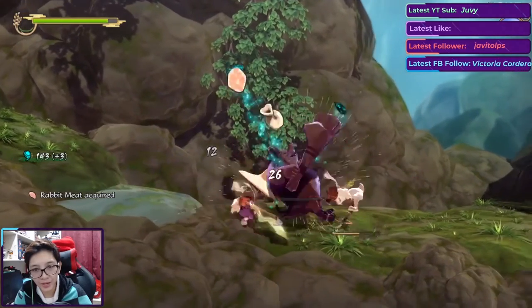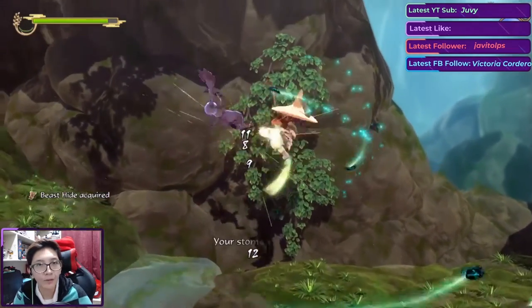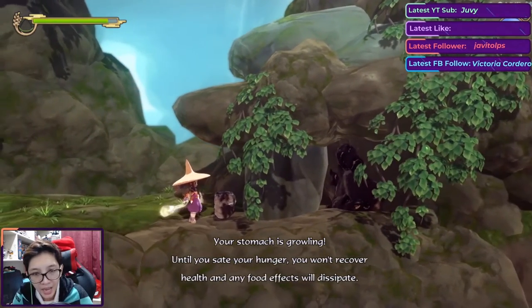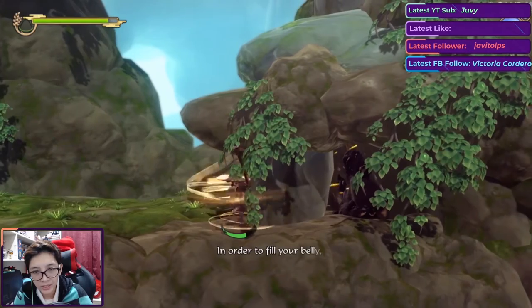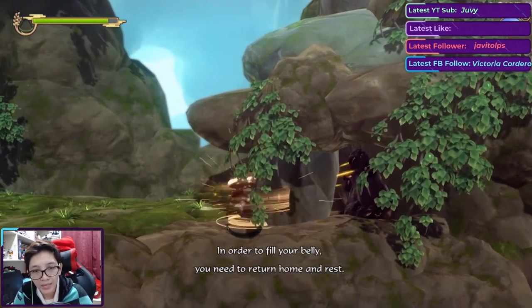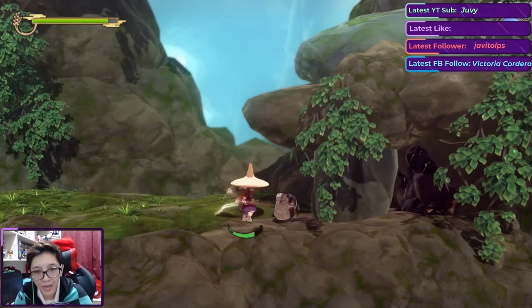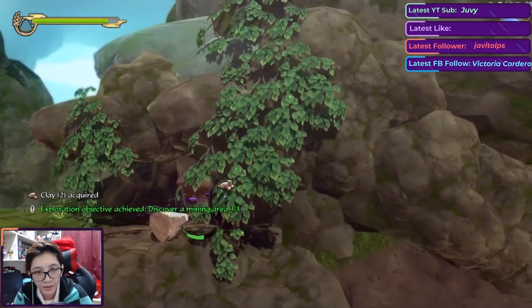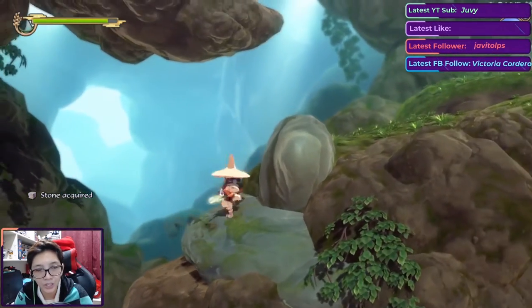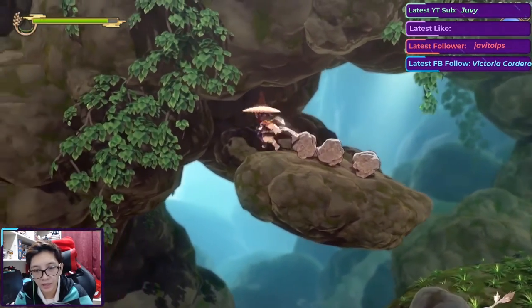I haven't defeated enough enemies yet for that objective star — I think I have though? The game warns me: 'Your stomach is growling. Until you ease your hunger you won't recover health, and any food effects will dissipate. To fill your belly you need to return home and rest.' But if I go home now I'd have to redo the stage, so I'd rather finish this first — I think we can manage.